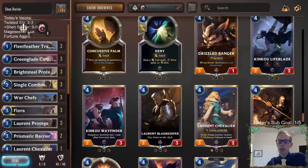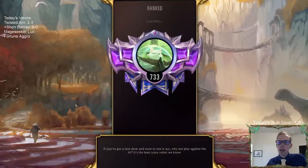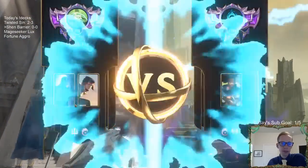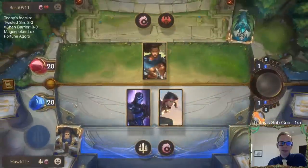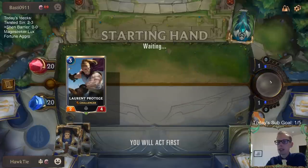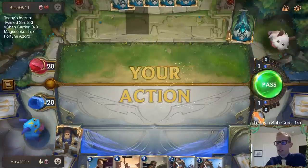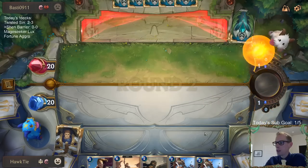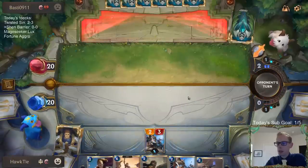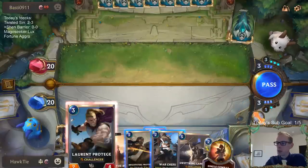Alright, let's play some Shen Barrier - we're gonna go play five games in ranked like we always do. Let's go have a good record, try to get three-two or better, maybe four-one, maybe a five-oh. Playing against some Yasuo - we'll just mulligan the top end because we got a lot of it. Basically with our opening hand, any cards that cost five-plus mana are going to be auto-mulliganed, because we'll find them.